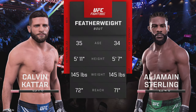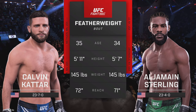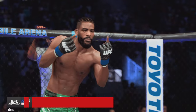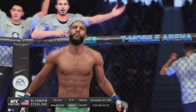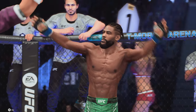All right, now let's get to the tale of the tape for this featherweight tilt. Here's Bruce Buffer. Ladies and gentlemen, this fight is three rounds in the UFC featherweight division. Introducing first, fighting out of the blue corner, presenting the former UFC featherweight champion, Aljermaine Funkmaster Sterling.